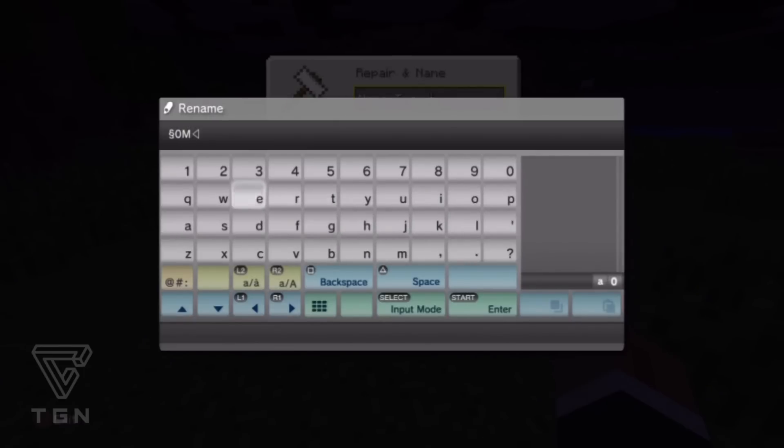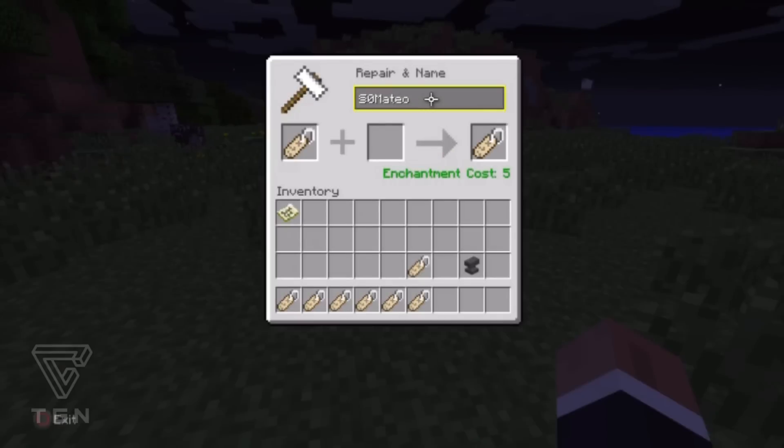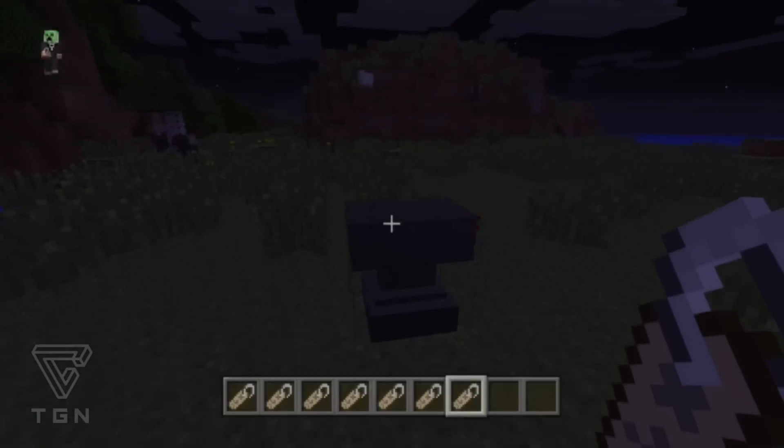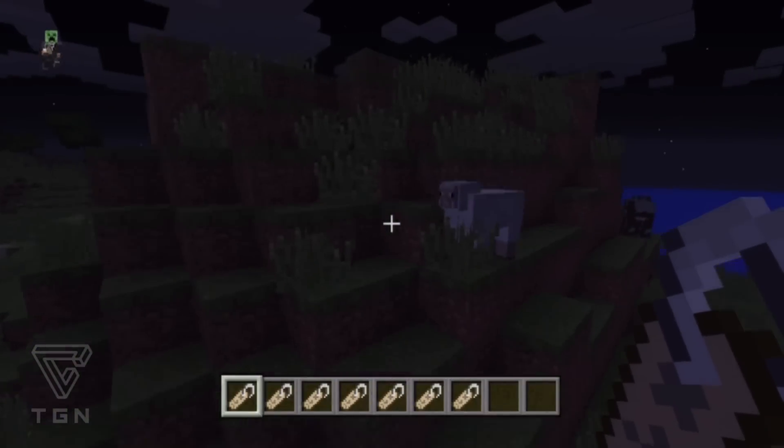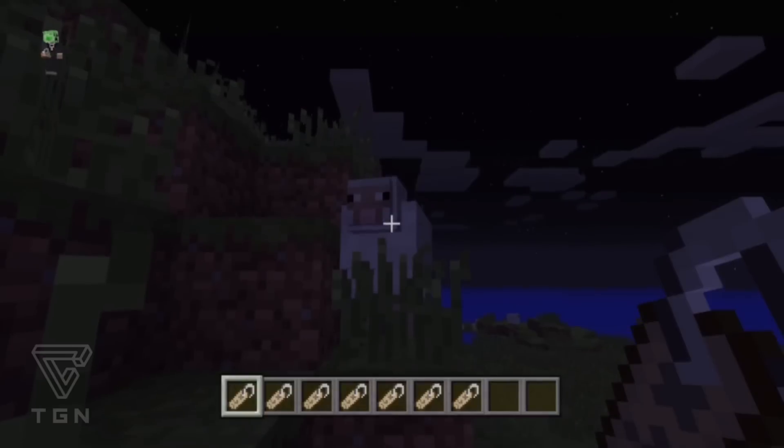I'm going to select zero and then put my name in. Once you've entered your name, grab that name tag back into your inventory. Then we're going to grab this sheep up here since it's not moving — it'll be a lot easier.